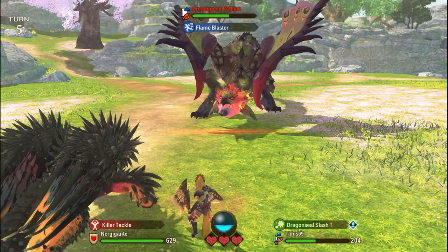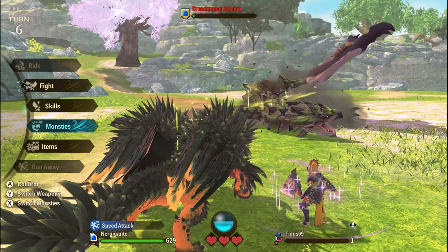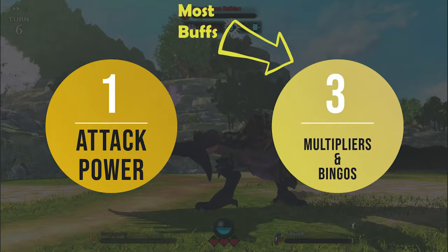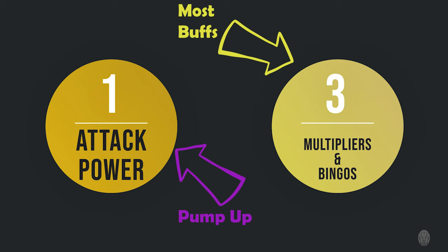Let's talk about the best monster genes. I'll start with the best universal genes that should be on almost every monster — and you probably guessed it — we're going to talk about Pump Up, which you find on the Devil Draw. To understand why it's so good, we need to look at the damage formula again. Almost every single buff in the game for monsters is added to the multipliers and bingo part of the equation. Pump Up is one of the only skills that directly multiplies your attack power stat.